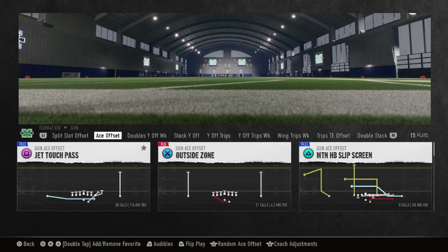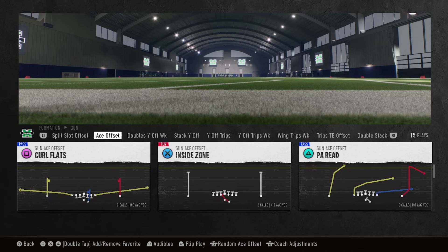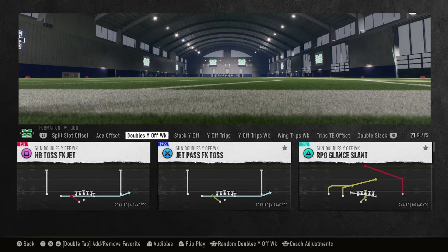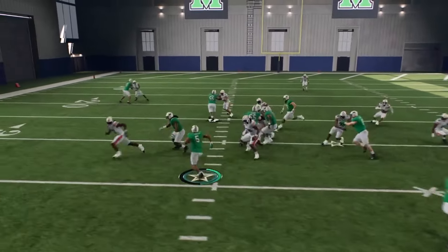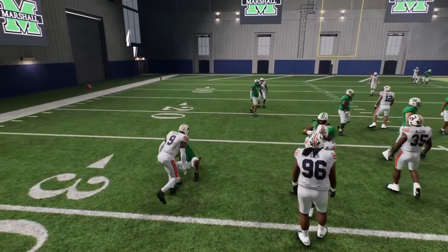Next we got ace offset. Of course, you got a jet pass, you got your RPOs, the PA read if y'all boys want to run that, and the read option with the dagger. You got your fake jet toss — that play really not good, I never get it to work. See, I don't like the blocking, I don't like running that play right there, the blocking just not right.